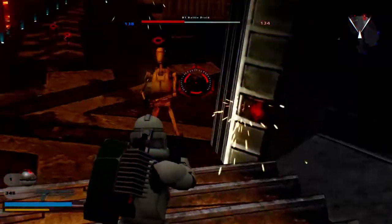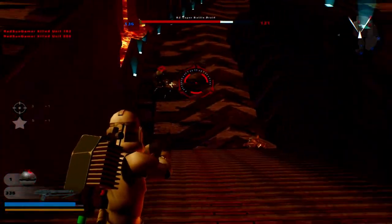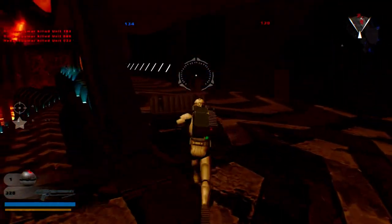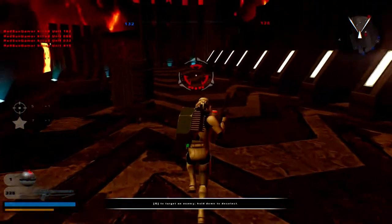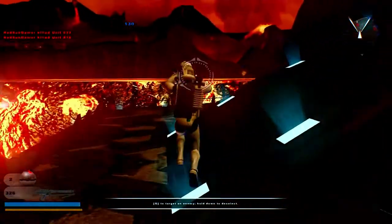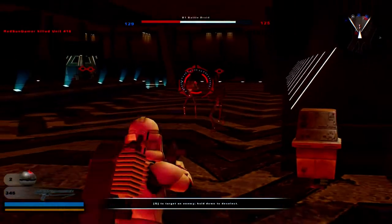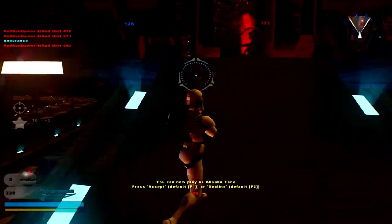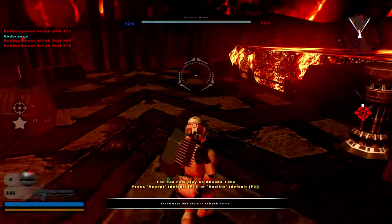We're doing this on Mustafar because of the interesting concept of mixing Galactic Civil War and Clone Wars stuff. He added magma clone troopers instead of imperial magma troopers. There's also some Battlefront 2 classes like there were in my Mygeeto video — the marksman and the gunner, which are the specialist and heavy in Battlefront 2 EA terms.